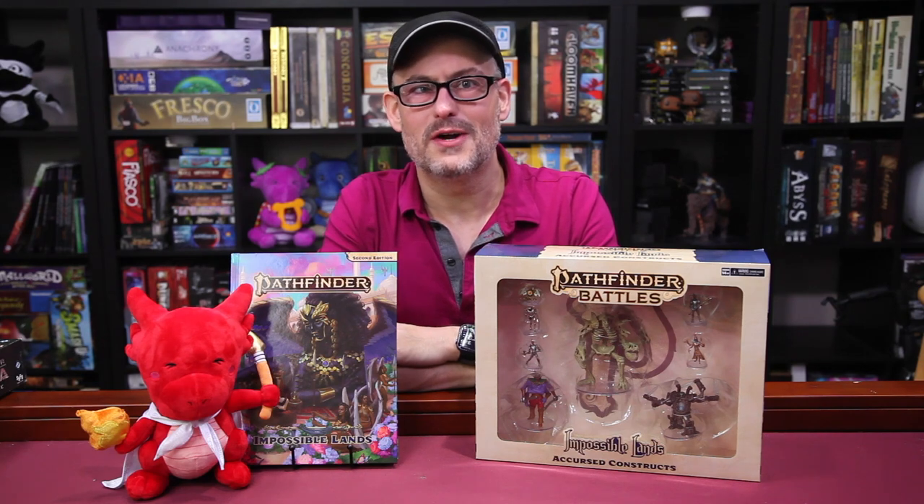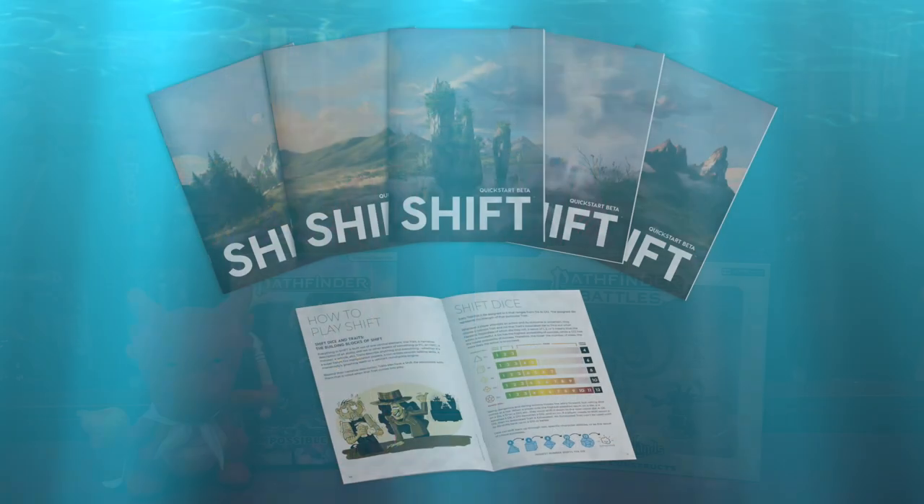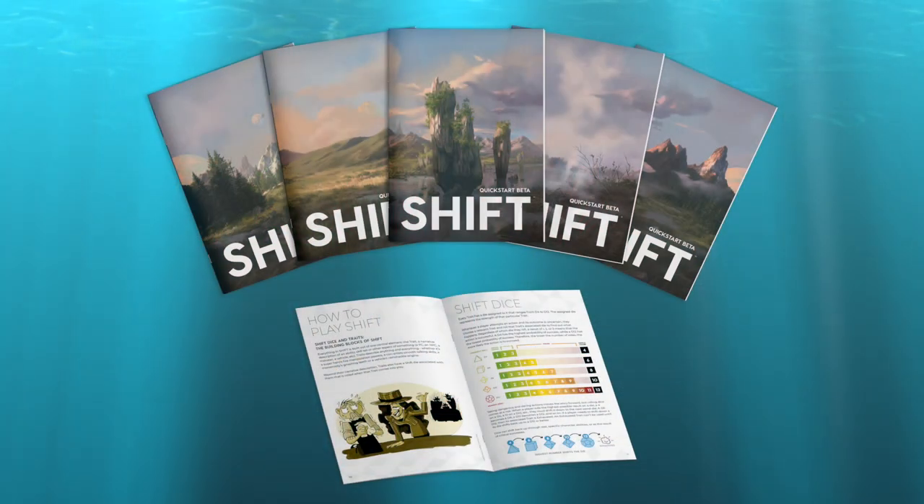Before we jump in, if you're looking to try out an innovative new TTRPG, our sponsor Hit Point Press has a fantastic one that I've gotten to play, and now you can try it out for free. It is called Shift. It is a minimal role character-centric game system.